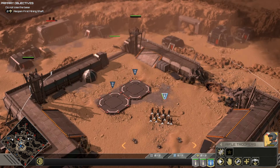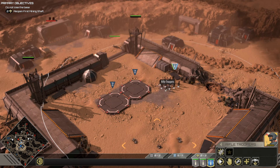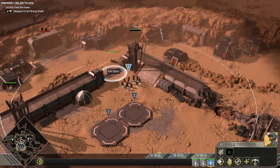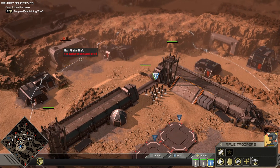When a unit is selected, you can give it orders. Right-click on a position to move it there. Choose the orientation of the selected units at arrival by keeping the right mouse button pressed and dragging in the direction you want them to face. Similarly, right-click on an enemy unit to attack it.